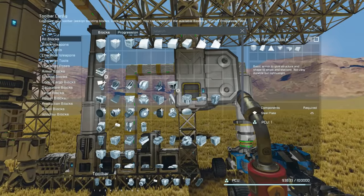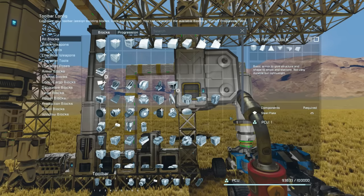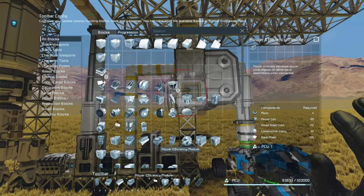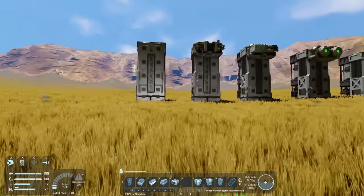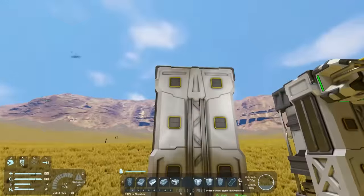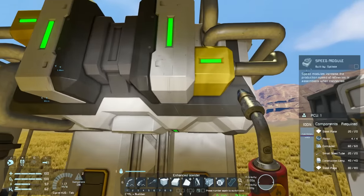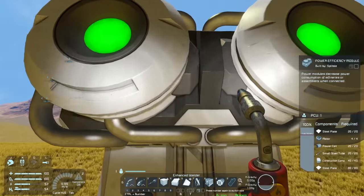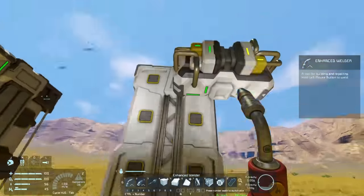By completing the refinery I've now unlocked our speed, yield, and power efficiency modules. I've jumped into creative mode and set up five refineries here to demonstrate. The first is completely blank. Then we've got a speed module on the second one, a yield module on the third, a power efficiency module on the fourth, and lastly a speed module that's half attached and half not.